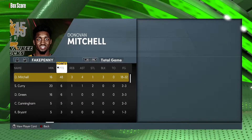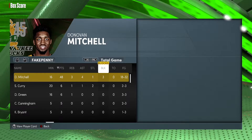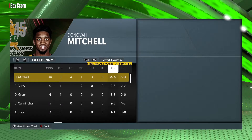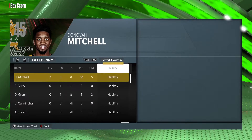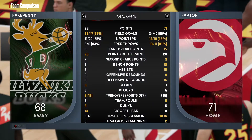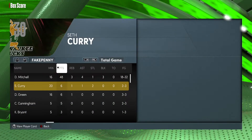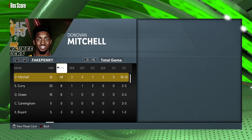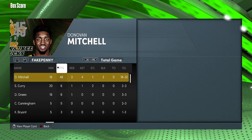Okay guys, so Donovan Mitchell — he had 48 points, three rebounds, four assists, one steal, three blocks, and zero turnovers, which is crazy for how much he had the ball in his hands. He shot over 50% from the field and over 50% from three. Only had three fouls, five dunks. He was responsible for 57 of our 68 points — everyone else did pretty much nothing. Would have easily beaten that kid, but we were going for a Donovan Mitchell gameplay, so it doesn't matter. Hope you guys enjoy — Donovan Mitchell is a really good card, and I'll catch you in the next one. Peace.